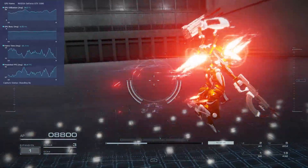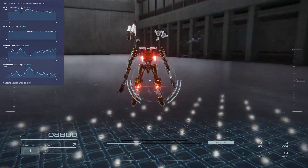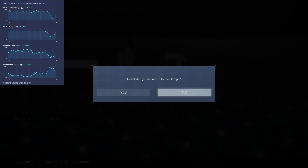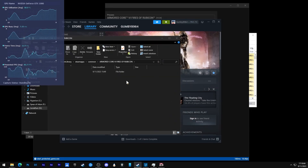It's the exact same problem from 1.0.0, and the good news is the old trick still works. All you have to do is quit out of the game, head back to the desktop, go to Manage, then Browse Local Files.